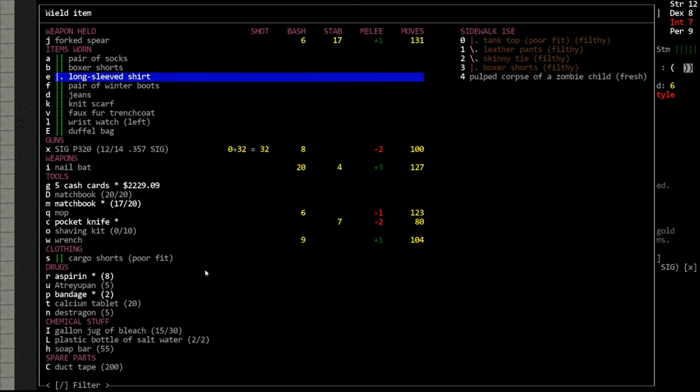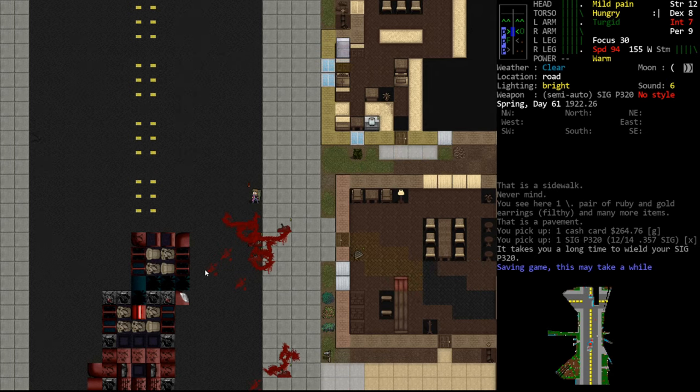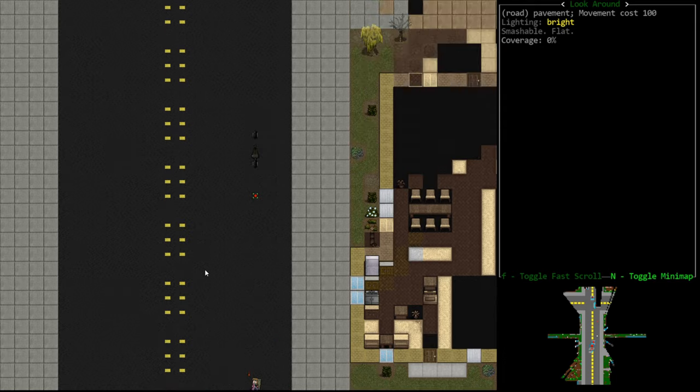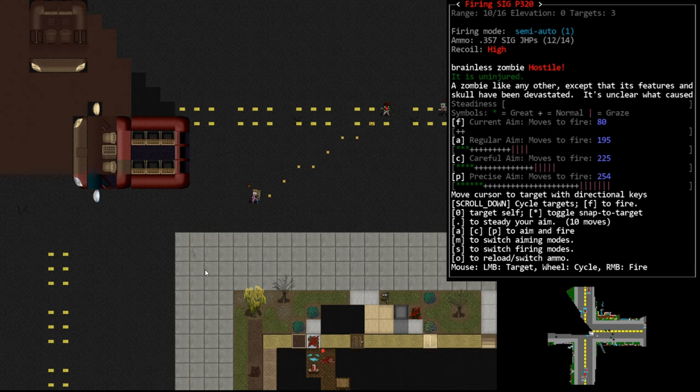Let's wield the gun, let's not shoot it yet. We'll save, go test, and then reload our save back to where we were. Let's press F to fire our gun. It defaulted to the brainless zombie as the closest target. Debugging up here did give us more information than we had previously - it's a little bit of cheating but this is a tutorial playthrough so I don't think it's a big deal.